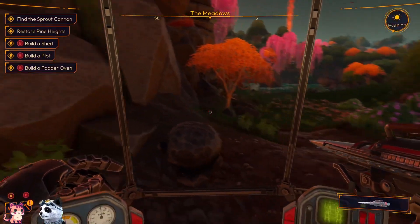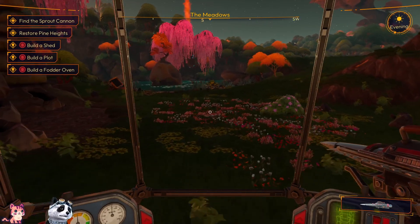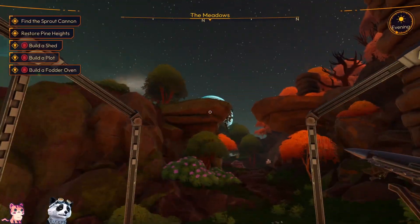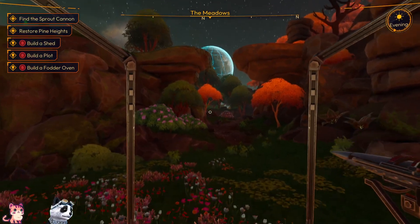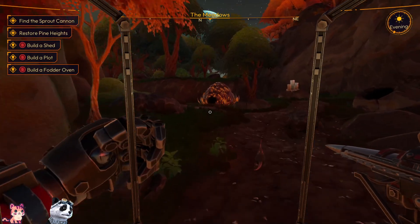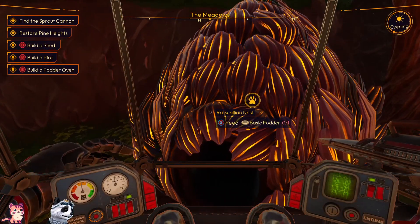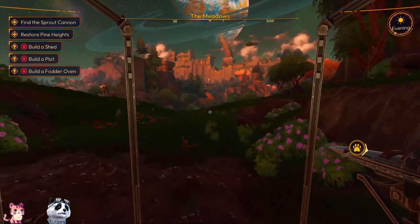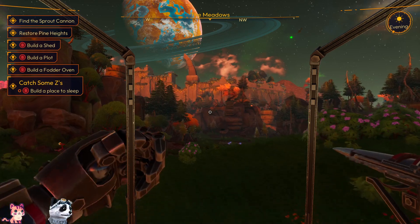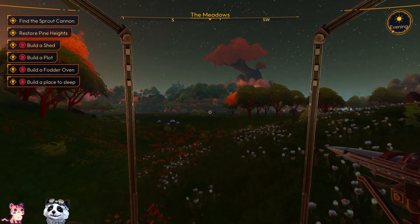Let's get this show on the road! Good night, Elicera — sleep well and sweet dreams. Where do we have to go next? Oh, are they living here — is it the house? Okay, not sure they appreciate a stomping mech. Store Pine Heights — find the sprout cannon.